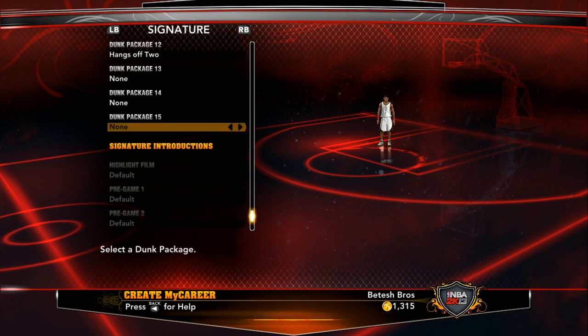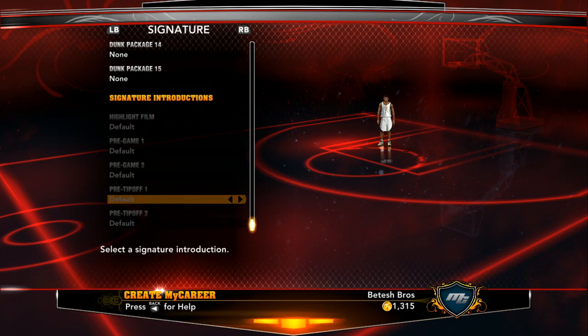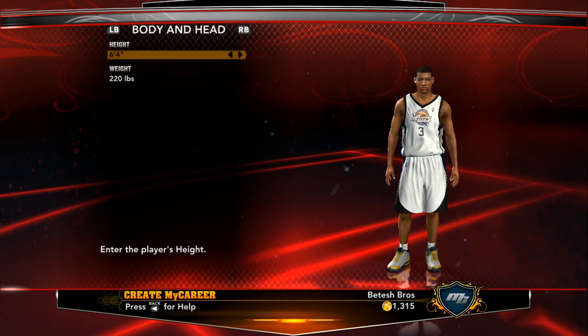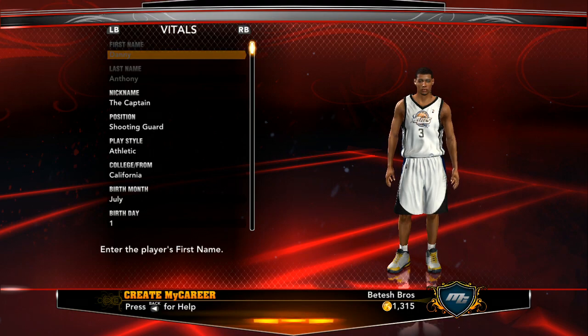Signature introductions — you have your highlight film, pre-game one, pre-game two, pre-tip off one and two. They're pretty expensive. You have LeBron James where he throws powder, D-Wade's rim hang, and a bunch of guys — even Jordan. They put in some Hall of Fame guys like Drexler, Jordan, Pippen. All the good stuff. They also added where you can pimp out your guy, get him fly — buy suits, watches, all that. Costs a lot of VC points. I think they made that for you to buy VC points online, but it's a cool addition. That's it for this video — hope you enjoyed, see you later.